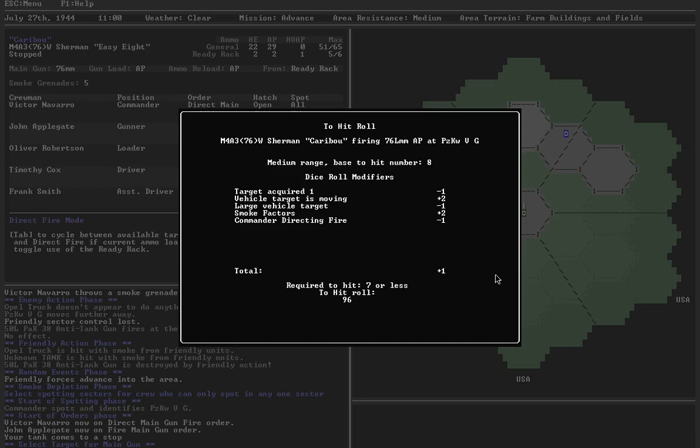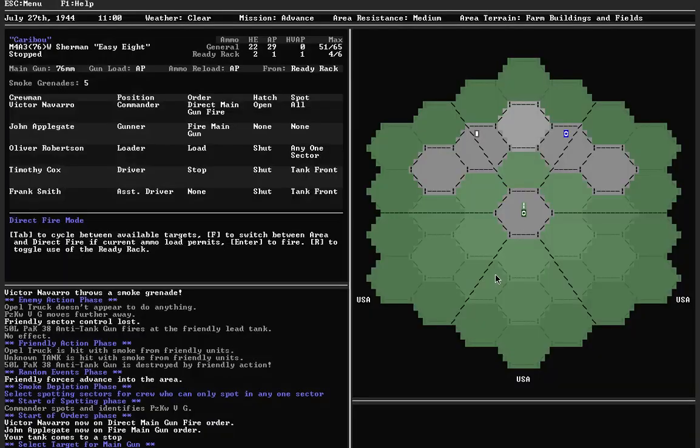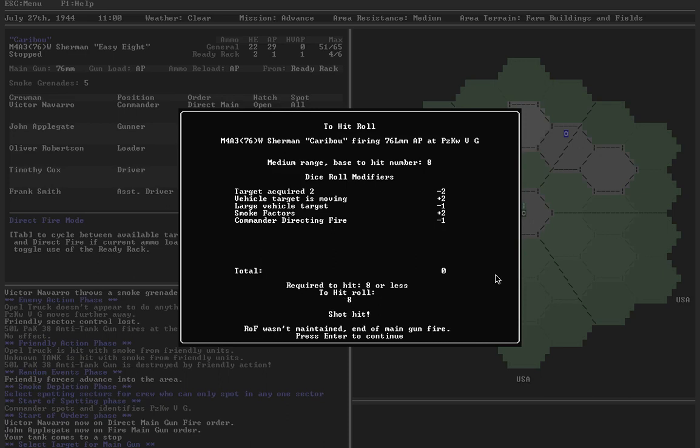Let's throw another one his way — hit again! One more AP shell in the ready rack. Eight or less — hit. Didn't maintain rate of fire, so that's the end. I believe I got three hits on that. Chances are most of them are going to be hull hits — because he's hull-down, they're going to plow into the hill or whatever he's got in front of him.